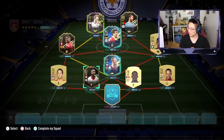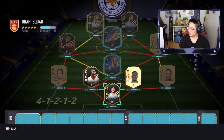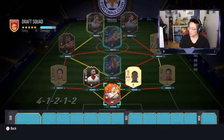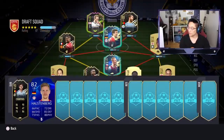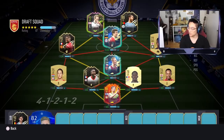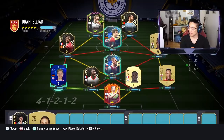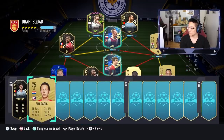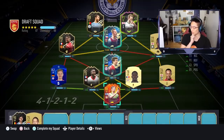For the keeper, we wanted a Bundesliga option and get Hradecky, who is from Europe — not too bad. He goes in. For the next pick, Halstenberg gets a red bull strong link into the two fullbacks, so we take him. We're building a Premier League-Bundesliga hybrid. Chemistry is improving — stopping those two positions earns another six chemistry and we're looking good.